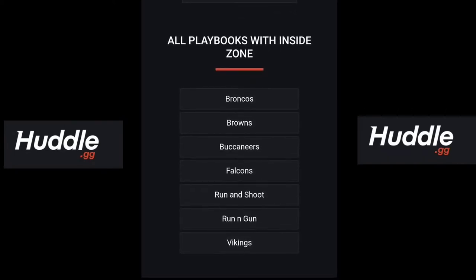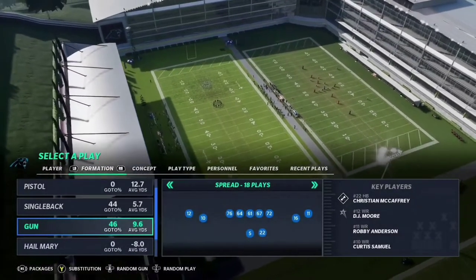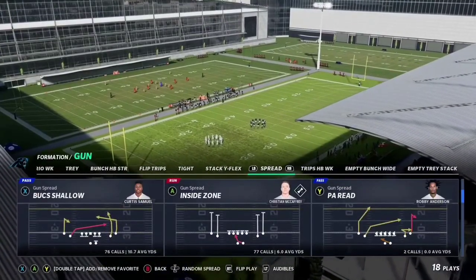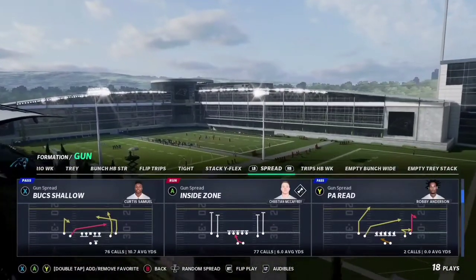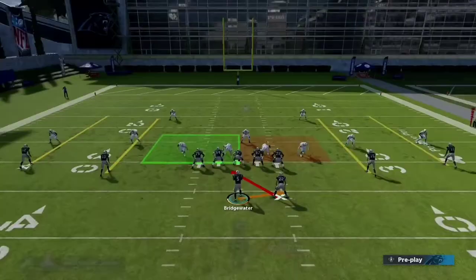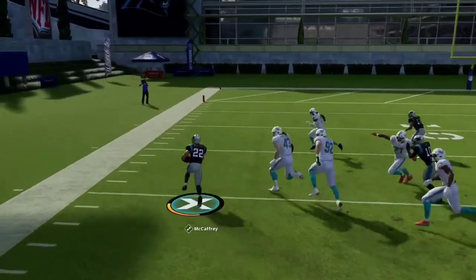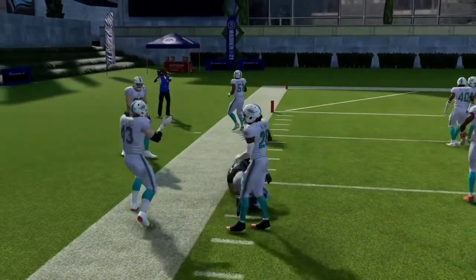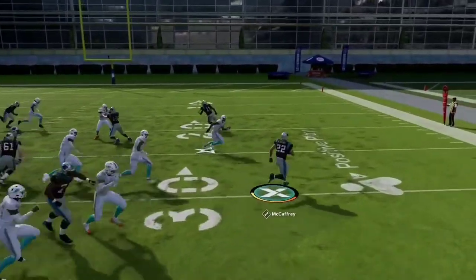You literally have options when it comes to this play. For those of you that have been with us, this is the same exact formation that the last money play was in — hint hint, go check out the last video. AKA Buck Shallow, as you see right here in inside zone, this is part two of the nightmare. Today's money play is absolutely fire. It is 100% a killer. You do not have to do anything — this play just gets blocked like crazy. All you have to do is follow your blockers, find the lane. Sometimes it's going to be on the left, the right, the middle. Get in practice mode, run this play over and over again, and see these holes. If you find the right hole every single time, you are going to get yards and yards.